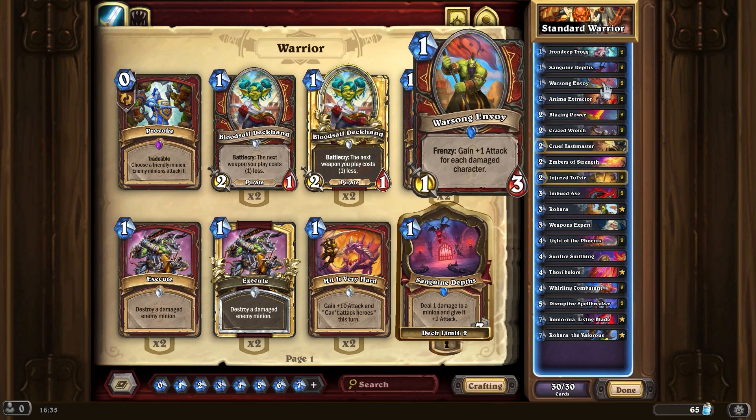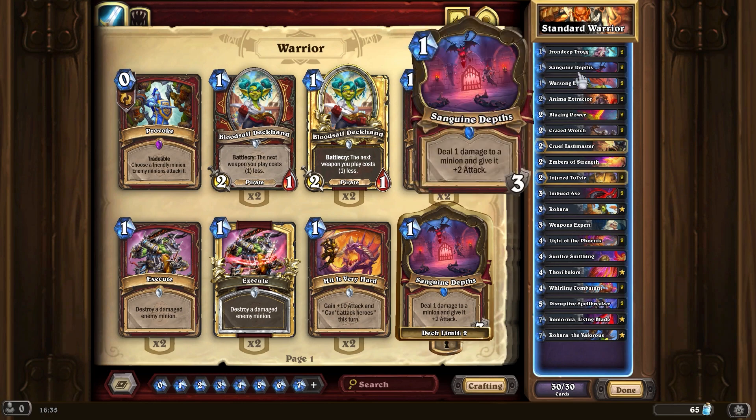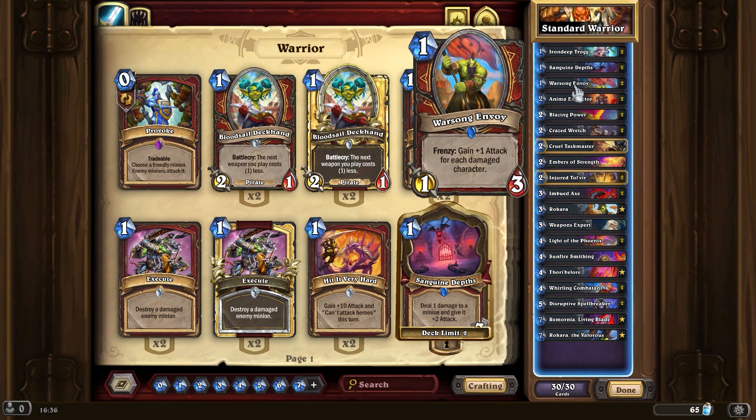This thing can also work — if you imagine hitting that with Sanguine Depths, you can easily get up to like six or so. With a combination of Sanguine Depths and the frenzy effect, that could become something that's a real threat on the board.